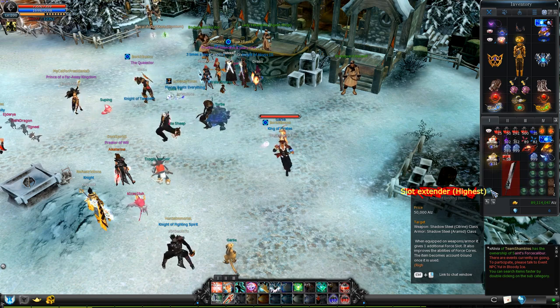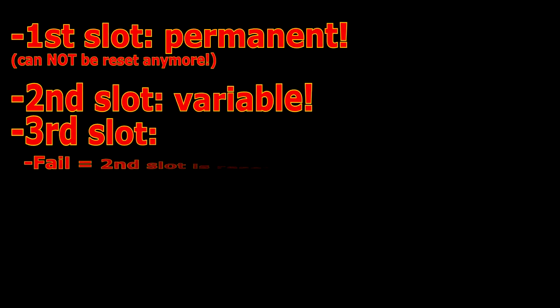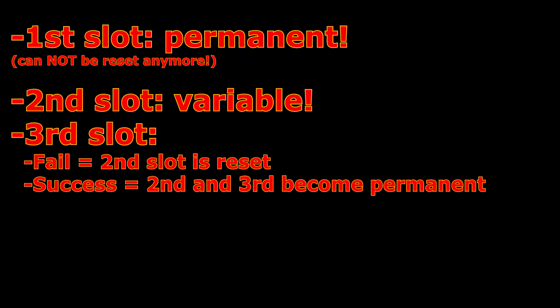A few things to know about filling the slots of an item. The first slot in armors and weapons is permanent once you succeed with filling it. The second slot is sort of variable — if you succeed with filling it, and then fail filling the third one, the second one will be reset to empty as well. This is normally a really annoying thing, but this time we are actually going to turn that to our advantage.